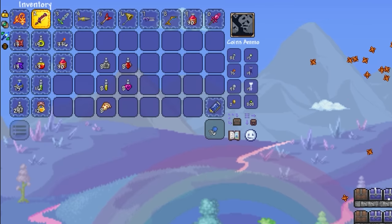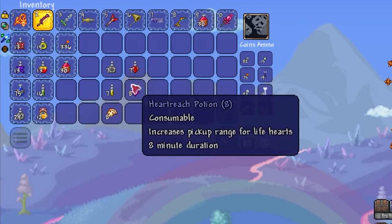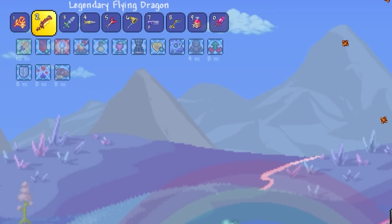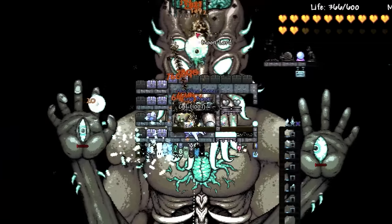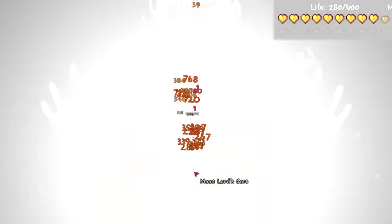And speaking of stats, the final icing on the cake are potions. To truly guarantee victory, consume Endurance, Life Force, Iron Skin, Heartreach, and a major improvement food before the fight. And with this, you're ready to go. As long as you've got a weapon capable of hitting the Moon Lord, you can take as long as you like. In my experience, I found the Solar Eruption to be the best, and the Moon Lord didn't stand a chance.